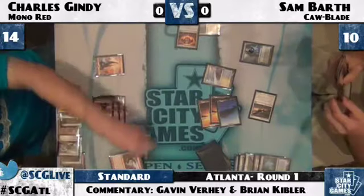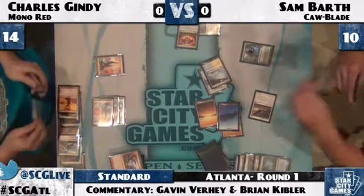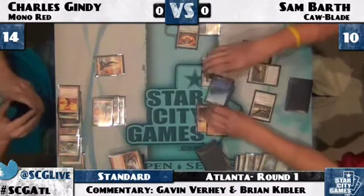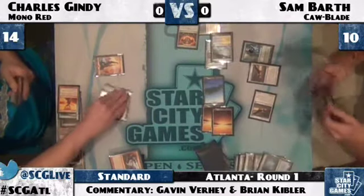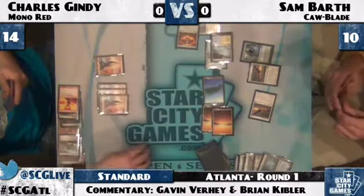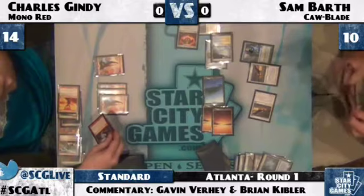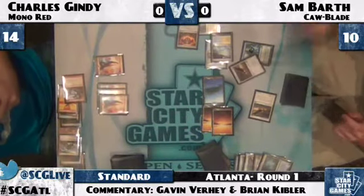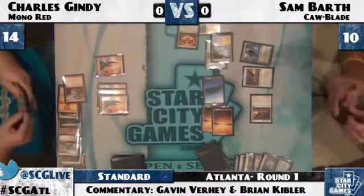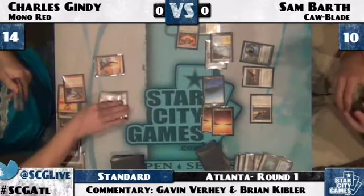Oh, there's an Oblivion Ring — that's going to seriously reduce the power of that Shrine. Because the Shrine is totally gone, off to Oblivion. Second Squadron Hawk comes down for Sam. What Charles wants here is an Anarchy to kill both Hawks and the Oblivion Ring, but that hasn't been legal for a long, long time. Stagger Shock here goes to the face — Sam down to eight life. Gindy now in much more need of gas, given that Shrine is gone.